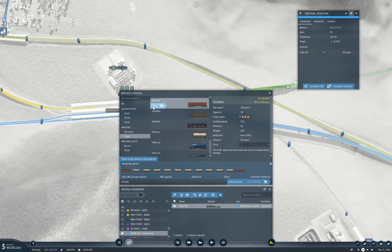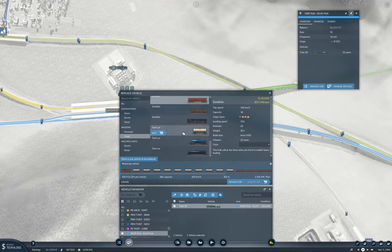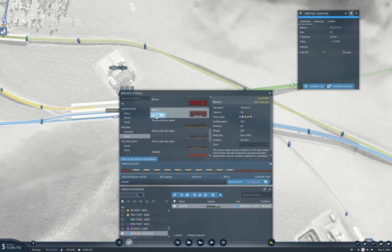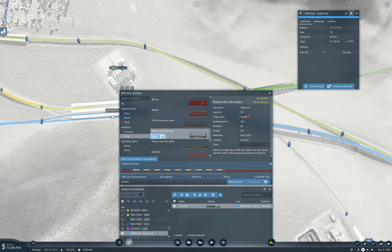Ten gondolas. And then I'm just going to chuck a couple of those on there. Actually, if I make it nine of those, I can put two boxcars and two flatcars.